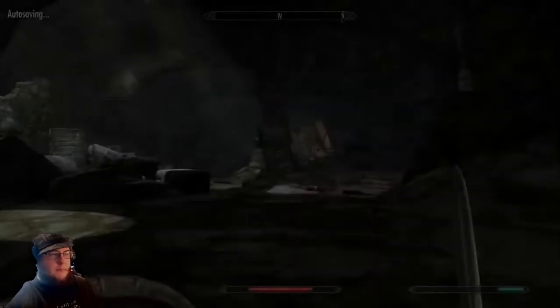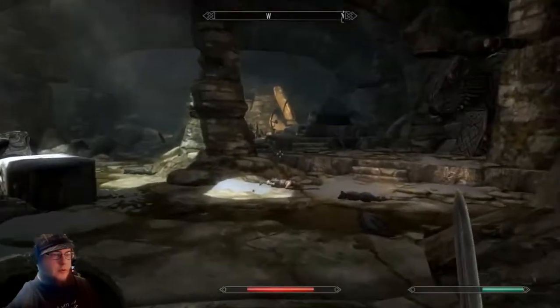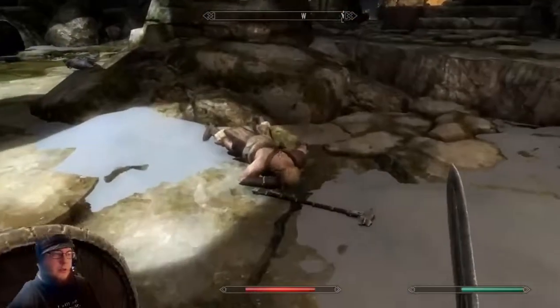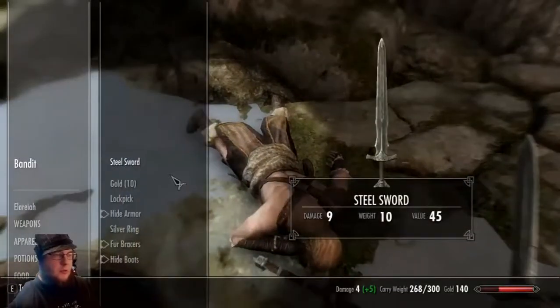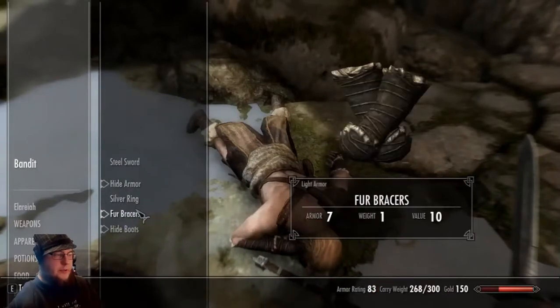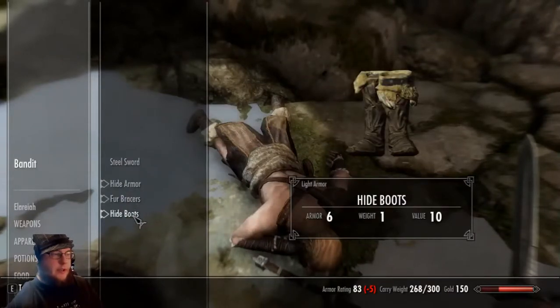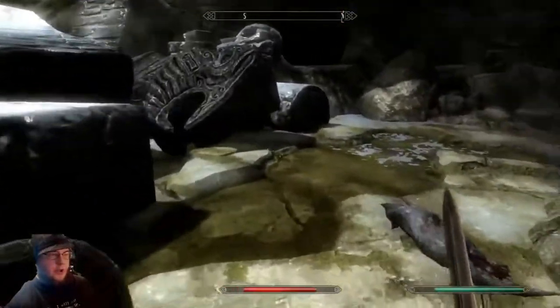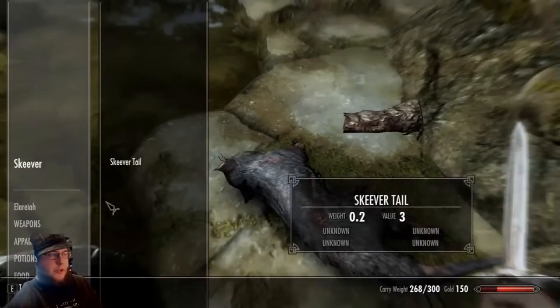Let's go take a look. A bunch of dead dogs, a few dead people. I like this because I can choose what I want to take — versus in Fallout 4 you couldn't really click on the per item and choose, which is nice.